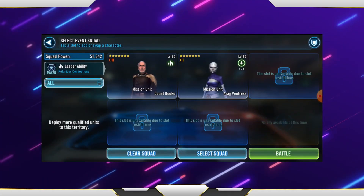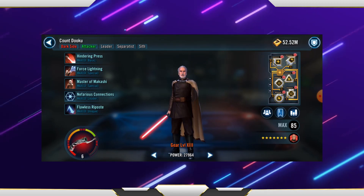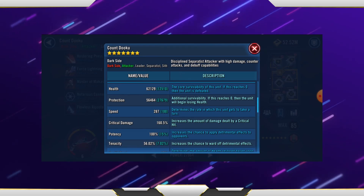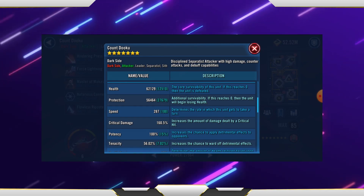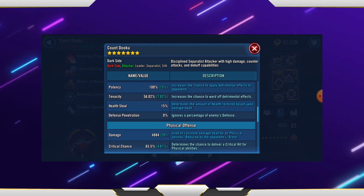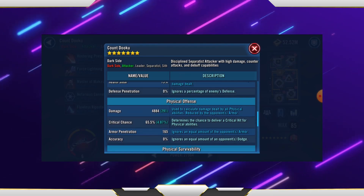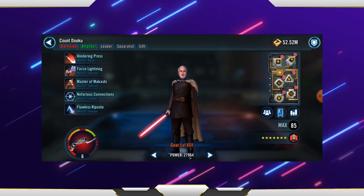So as you can see, it's Relic 6 Dooku. I'm really happy with Relic 6 Dooku. The mods are not 6-dot, so you can do this with your 5-dot mods — you don't have to copy me. There's other modding you can do. Probably Tenacity to make sure he doesn't get stunned and can always counterattack. I personally found that potency and health is best for my Dooku. It's always going to be a little different for AI versus player battles. Potency over 100% means you start landing a lot of debuffs, and that is a must.